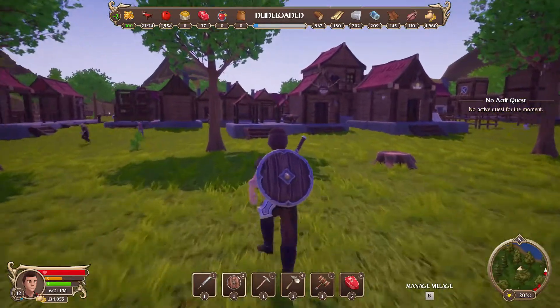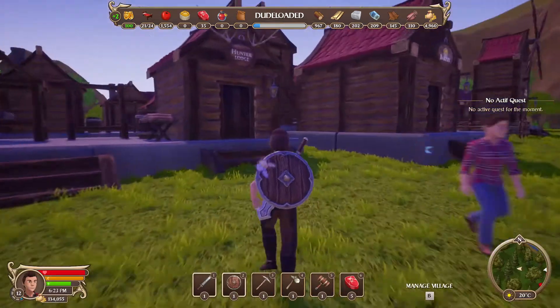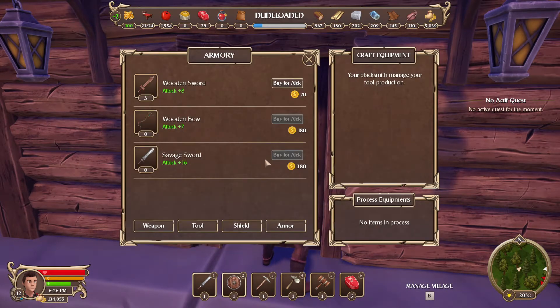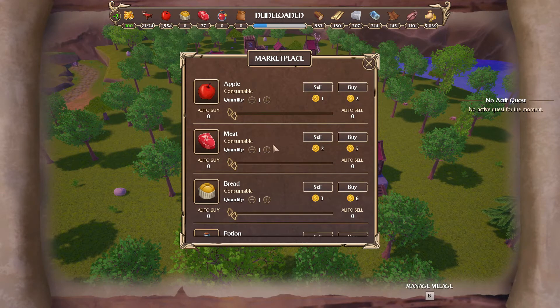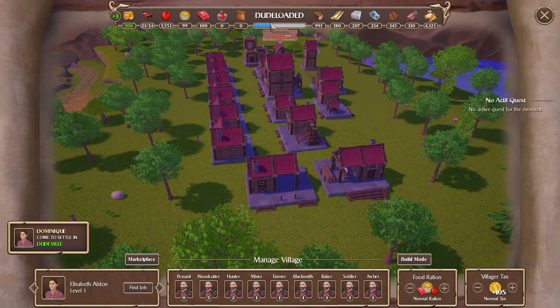Here we are, back at DudeLoaded. The first thing I want to do is go to the armoury — I want to give you my stuff. Please let me give you three things. No. Okay, so can we go to the marketplace and sell them? No. We can buy leather though — that's quite interesting to know. Our food situation is poor, so let's get this up a little bit. We've got the auto buy on the meat and the bread, so that's going to give us full happiness — which people will love.